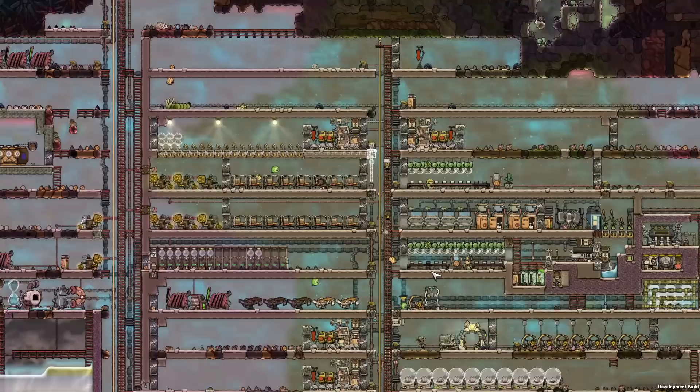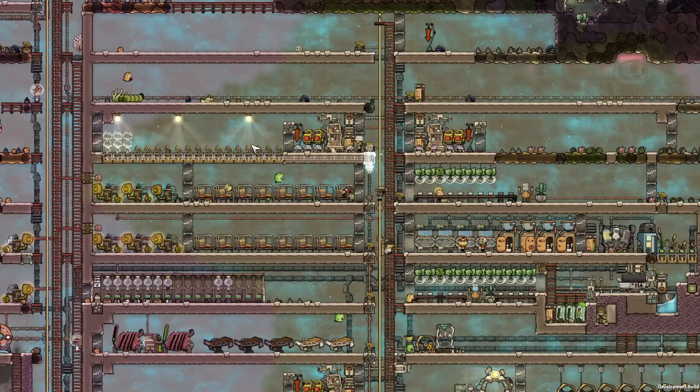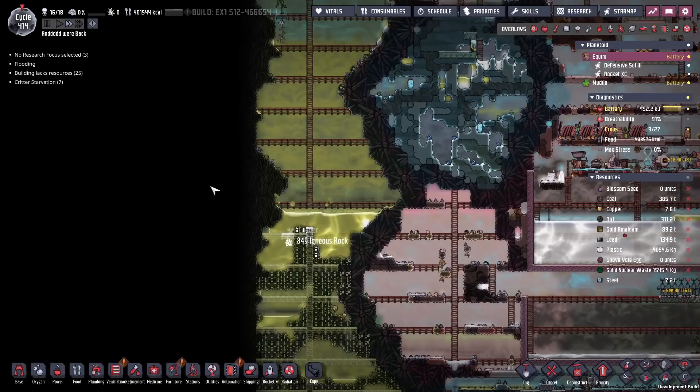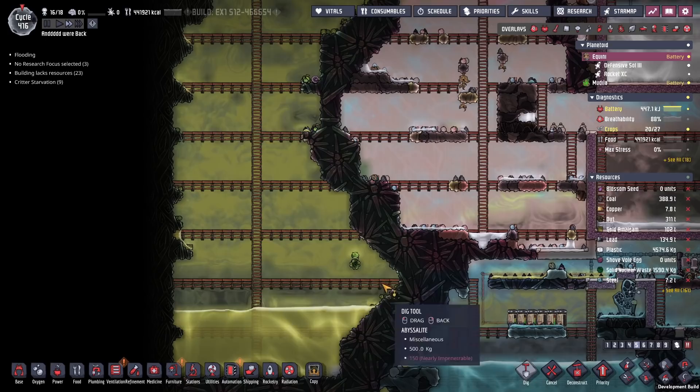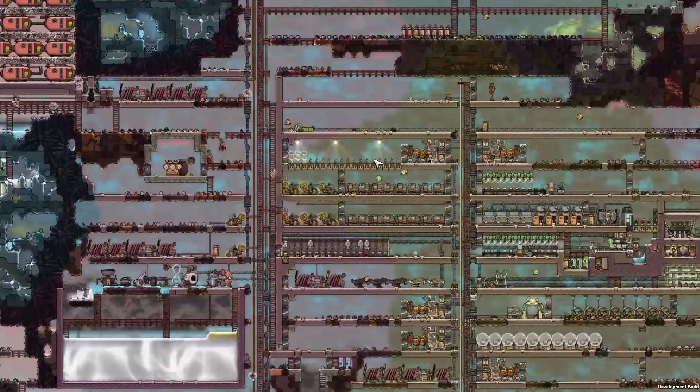Another quick side project while this is going on is food for our astronaut. We're going to need to cook them up something that can preserve itself a little bit longer, so we're going to need to get ourselves some bristleberries and make some berry sludge. The buddy bud didn't survive — I was trying to leave that to spread its germs, but it's gone.